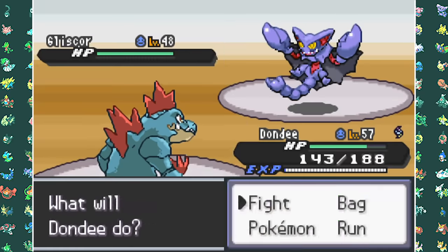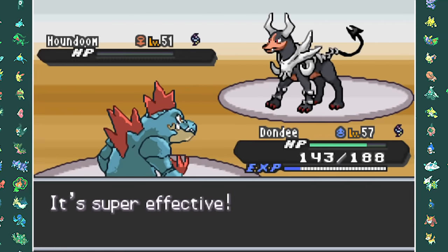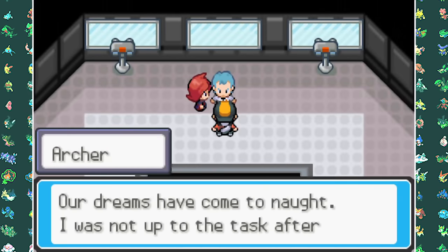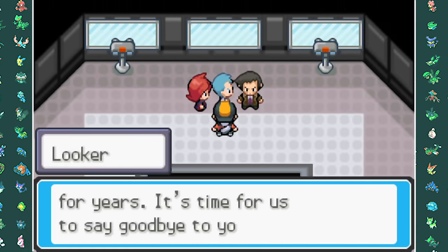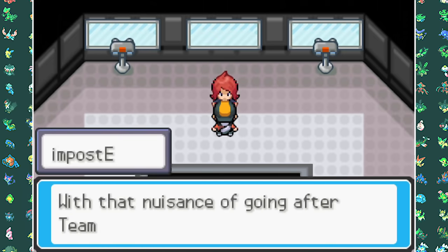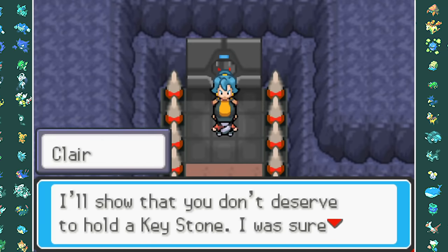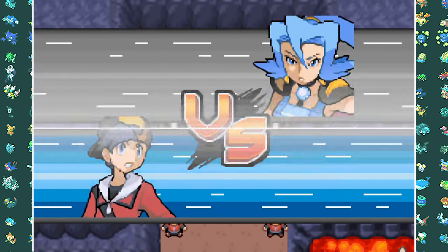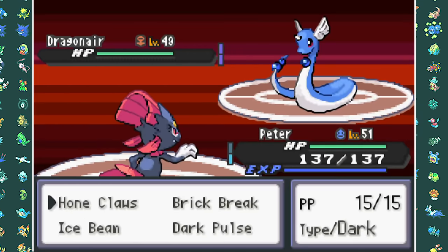After winning the battle, Archer disbands Team Rocket. He accepts his loss — he's a good loser — and the police come in to take him to jail. Now there are only a couple more things on our list. First one: taking on the final gym leader Clair. And I want to say it was just an easy sweep with Mega Feraligatr, but it really wasn't — I needed more than one team member for this fight.